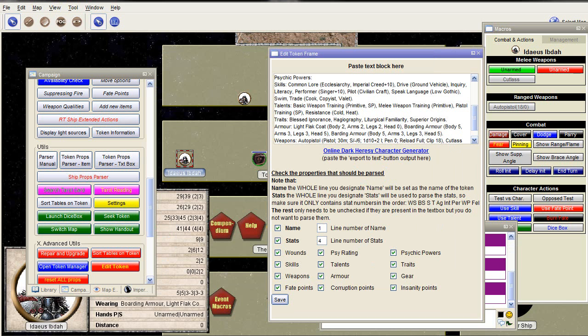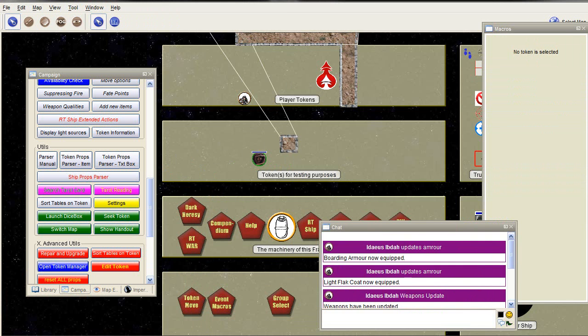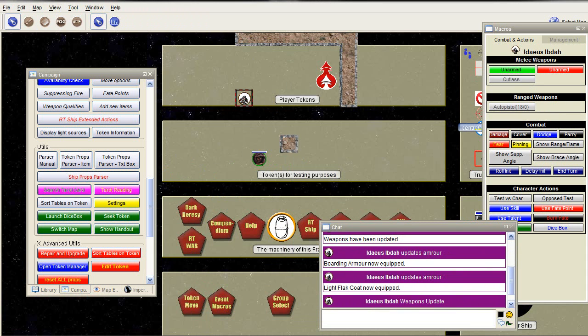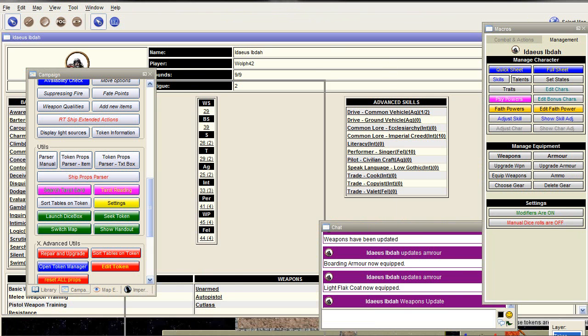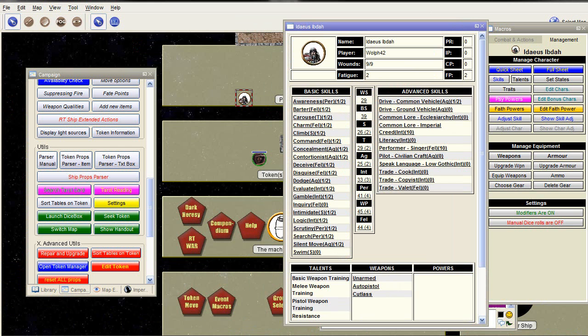Armors and weapons have been updated. If you now look at the token, go to the management tab and open the full sheet — it takes a bit the first time. Screens tend to lock on the sides; if you don't want that, you can press the Control key, and that way it will not lock. This shows the entire sheet.